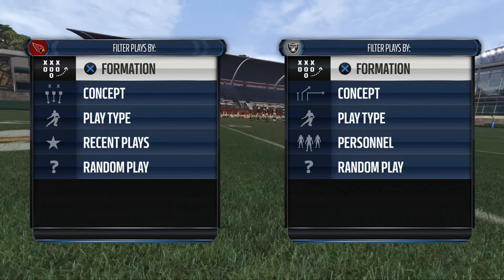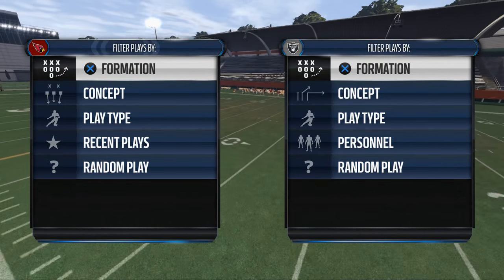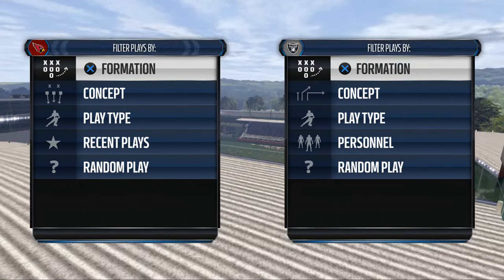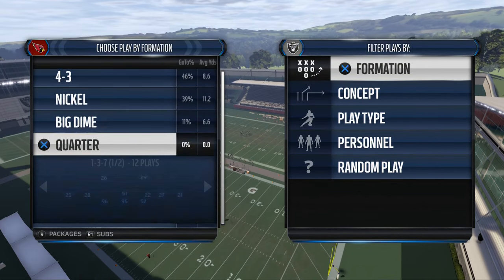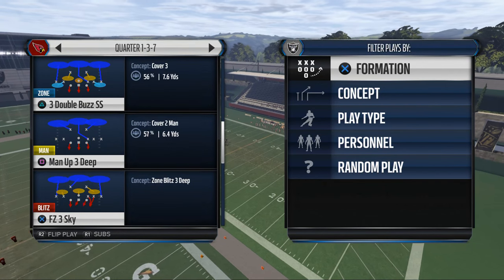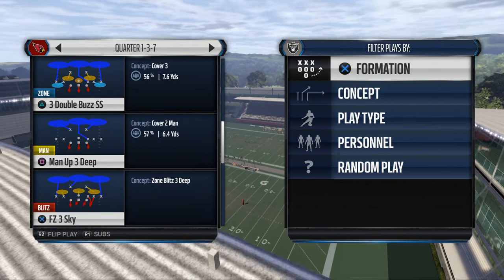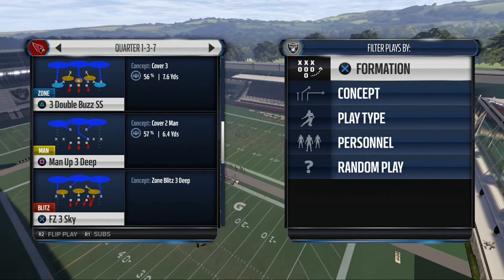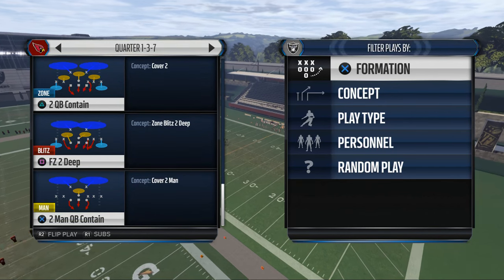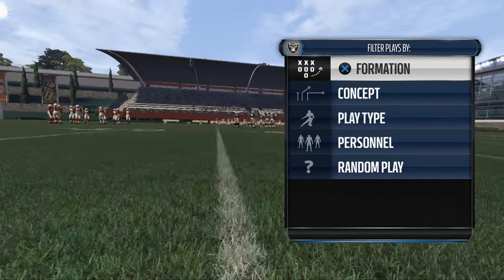We're going to be utilizing the New Orleans Saints offensive playbook, and we're going to be going against a really good defense in the Arizona Cardinals. One of the most popular plays defensively in the game this year is the quarter 1-3-7, and it's the two-man under quarterback contain, or it's the man up three deep with press coverage. The two-man under quarterback contain is going to already have them pressed up, so that's why we're going to use that for our discussion today. The goal here is to teach you how to beat man defense.